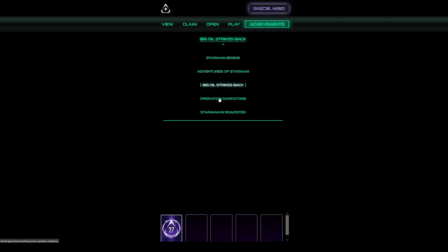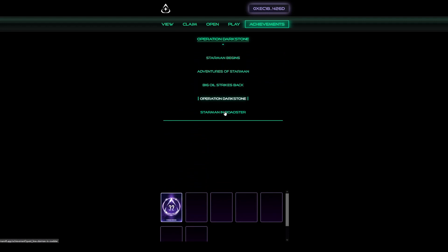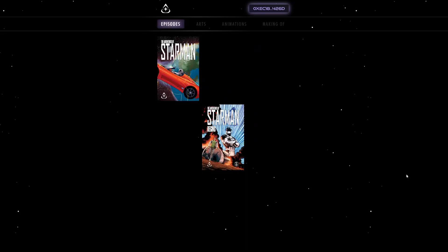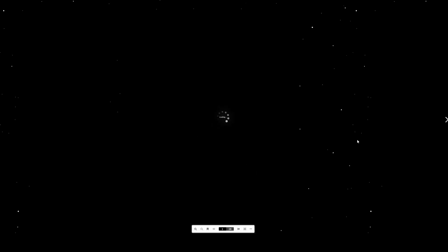So you're probably wondering: how do I figure out what combinations to try? We have that solved for you too. You click on the Star Portal link on the top left of your browser, and it will take you to the digital reader for the Starman series. Select an episode and flip through the book.